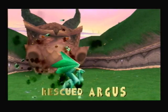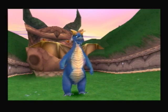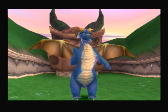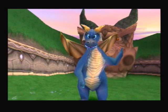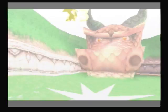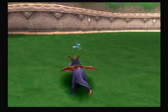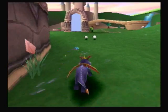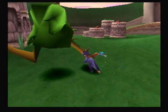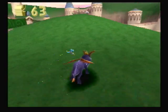Now we'll save Argus. The Artisan's boss is through a portal in the Dragon Mouth, but you are not yet ready, Spyro. First you must complete one of the other Artisan lands. Apparently we need to save a few dragons as well in order to unlock that area. Every home world will also have a boss that you have to take on.